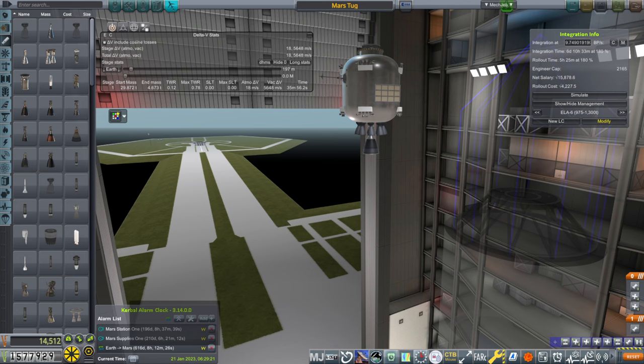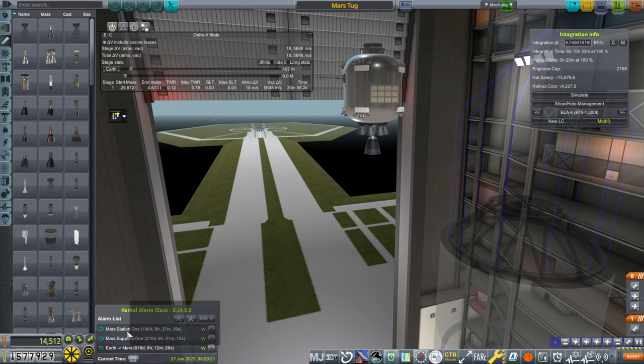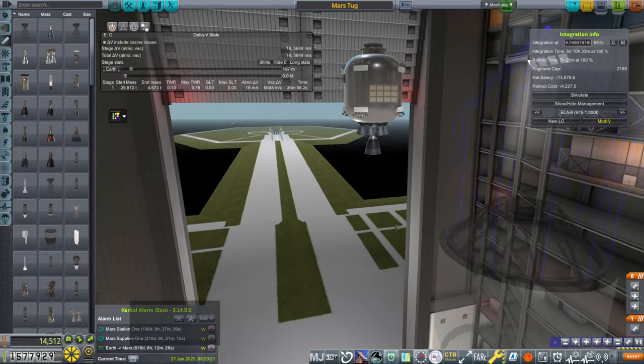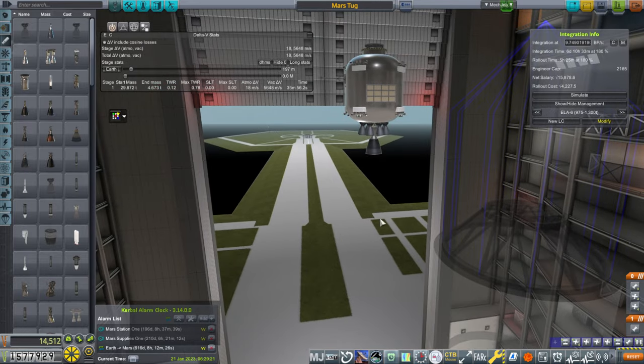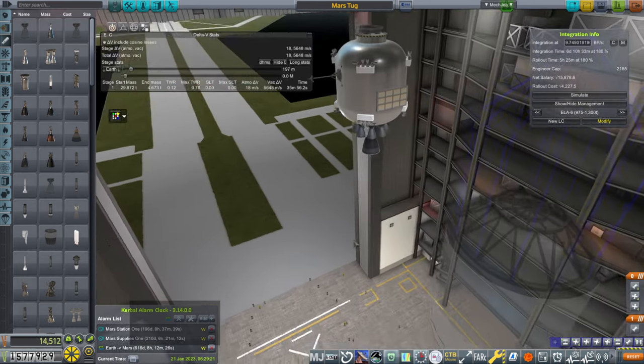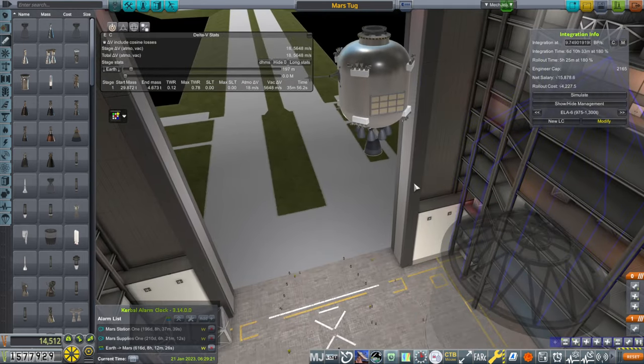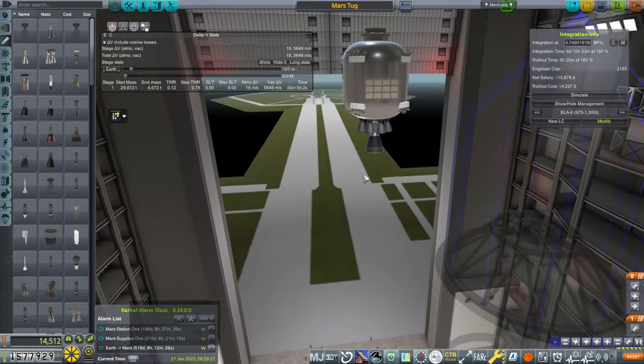Hello everyone and welcome back to my European Space Agency RP-1 career in Kerbal Space Program 1.12. We are building a Mars lander that will be launched on the next opportunity for Mars, but it will be complete before we have to pay attention to the Mars missions currently arriving — the station and the supply mission. We have time to build something else, and I decided another tug would be a good idea. We're going to modify this tug, which is basically what we sent last time, and it didn't do such a good job.